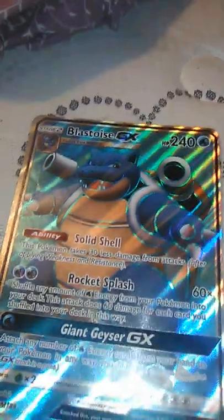So now it's time for our normal cards. Oh wait, I didn't show you guys these. We have a Dawn Wings Necrozma GX Ultra Beast. I showed these in the last video but I'm going to show them again. And we have a Blastoise GX.